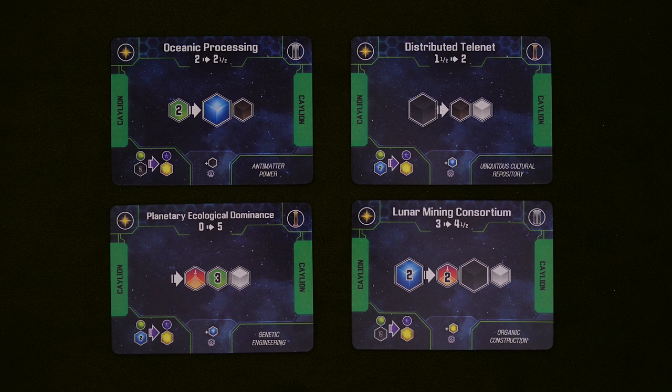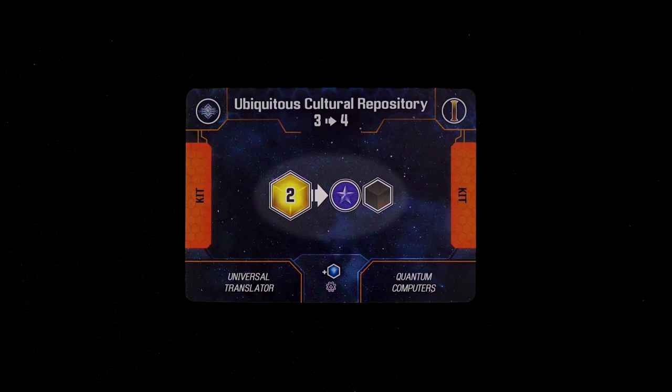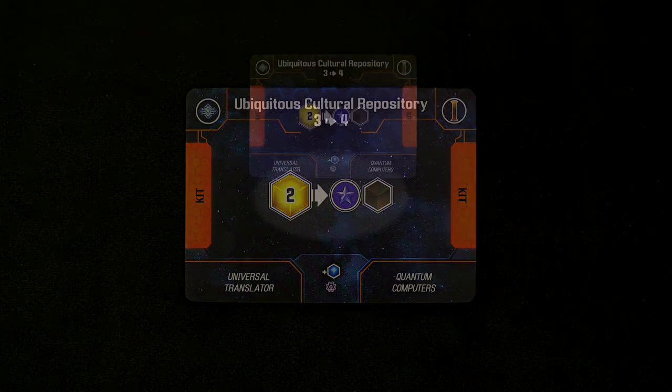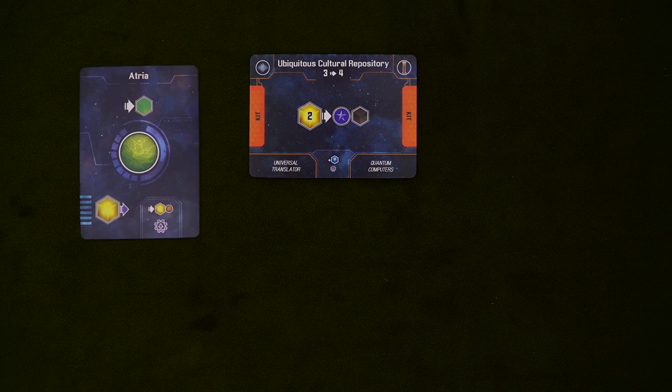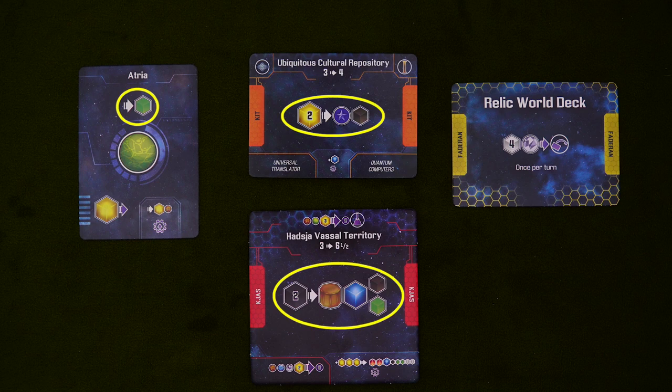Back to those converters — these do just what you think. They convert stuff into other stuff, and always add a net positive. The numbers on the middle top show the estimated value of the conversion, considering a small cube to be worth one and extrapolating from there. There's a fair bit more info on these cards, but for now just look at what's in the center. Anything with an arrow like this can yield some kind of result — converters will do it, colonies will too, and there are plenty of other cards as well. For now we're only going to look at the cards with white arrows, because these are straightforward and they only trigger during the economy phase, which is three steps: check colony support, run white converters, and place donations.